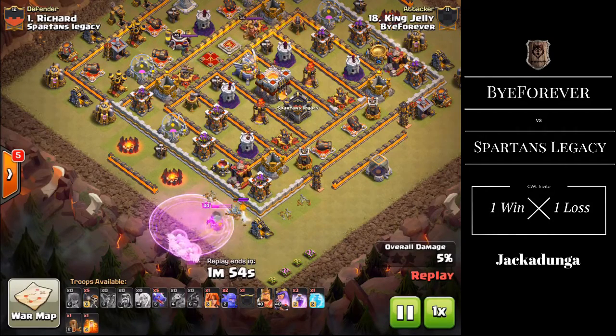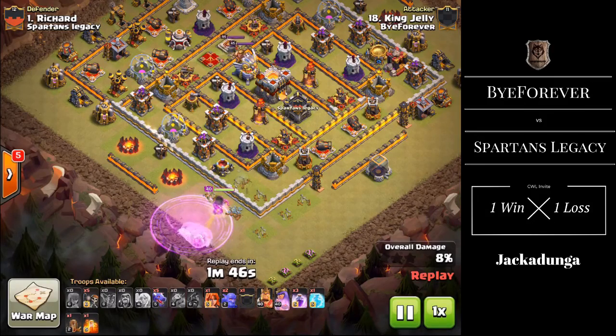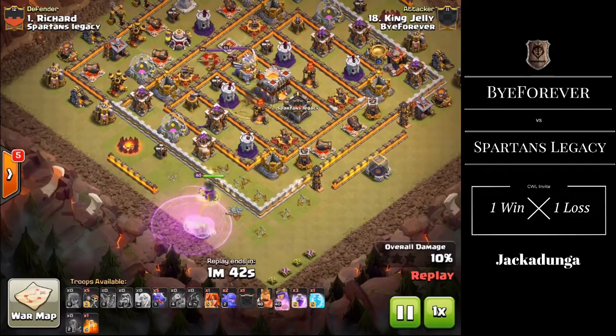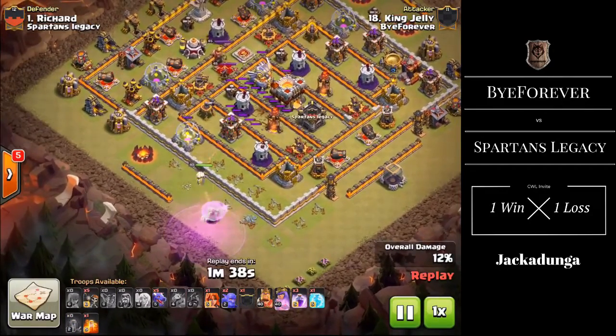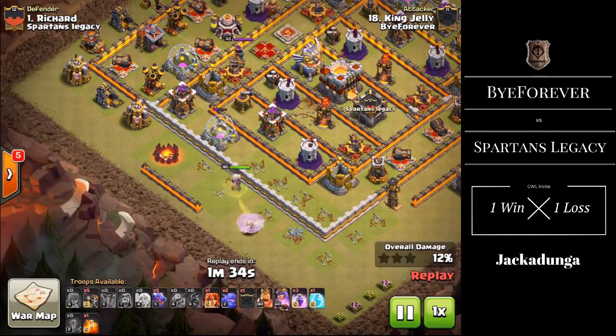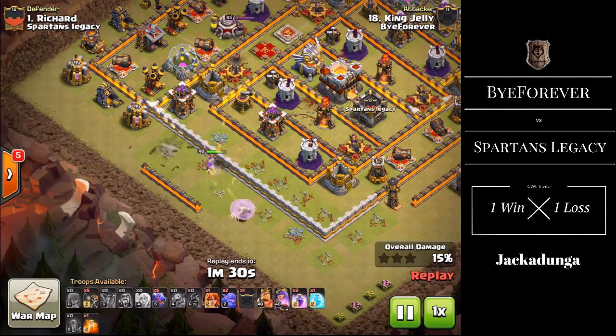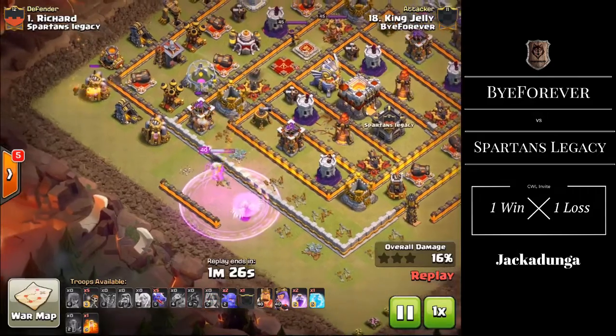I really liked this attack because of the interesting composition, not to mention this is going to be a very high percentage two-star on their number one. The Queen takes out trash buildings and key defences along the outside of the base. As with most 10v11 attacks, an Earthquake goes into the core of the base to damage those defences in the middle for the kill squad.